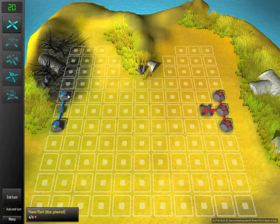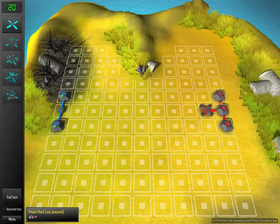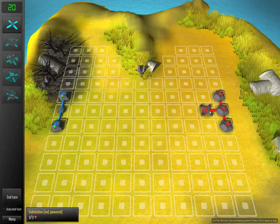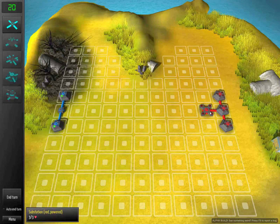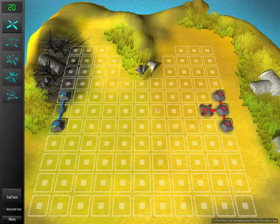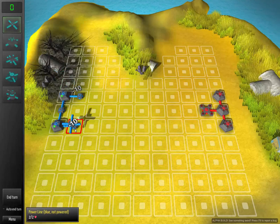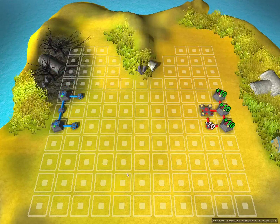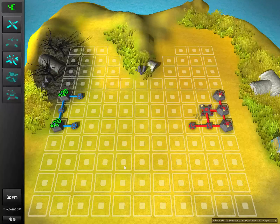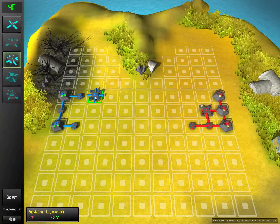I'm on the left in blue, my opponent is on the right in red. I've got two power plants and the opponent has three and also their substation from the perk. Your power plants give you power each turn which you get to spend on either buildings or charging your weapons. And I'm going to start by building a couple of power lines. So does the AI, the computer player. And I'm going to put down a substation.